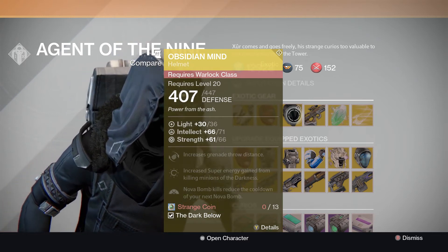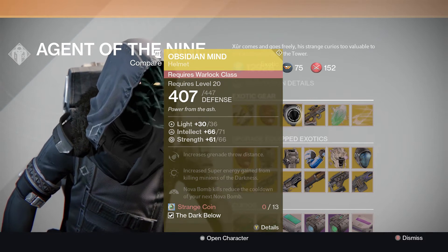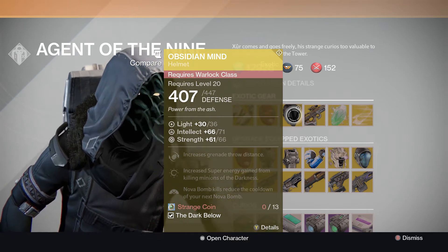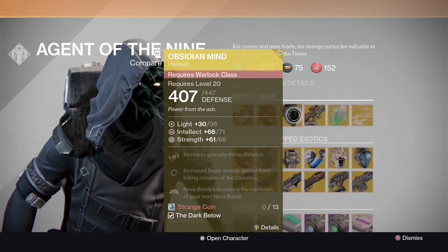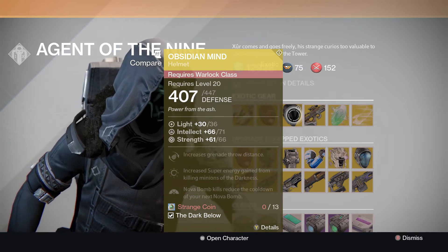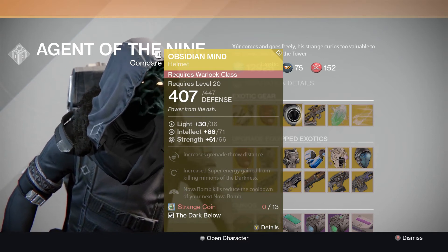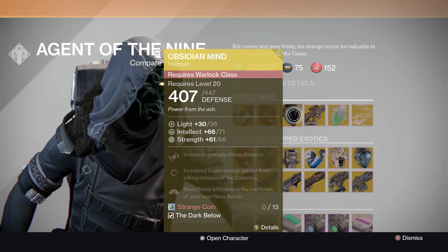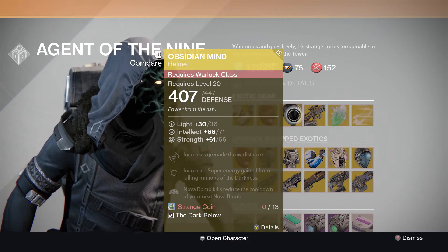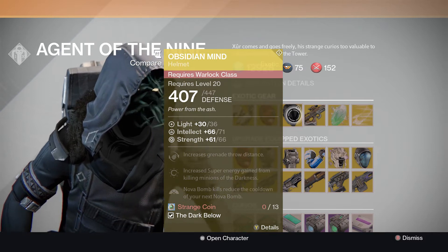Obsidian Mind — another great helmet for the Warlock. Looks hot. Increased grenade throw. Super energy gained from minions of the darkness. And Nova Bomb reduces the cooldown of your next Nova Bomb. I've actually used it myself on my Warlock. Excellent helmet for Nova users — it's insanely awesome. I strongly suggest it for anybody that runs around with Nova, PvP or PvE.